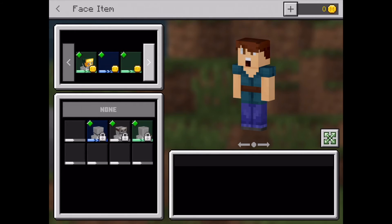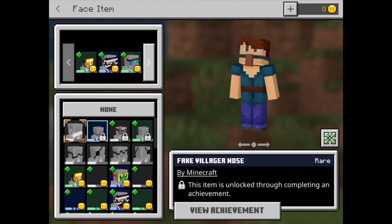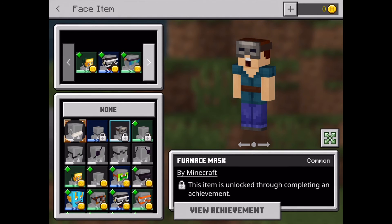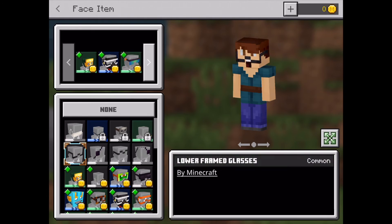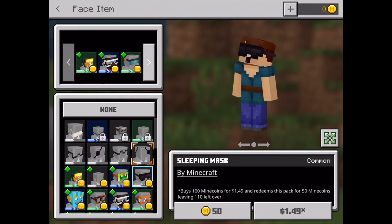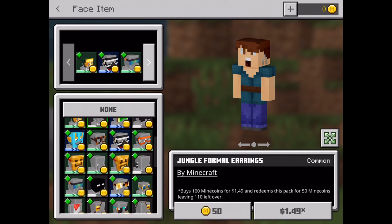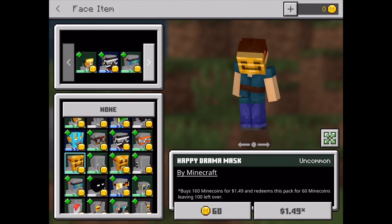You can put stuff on your face like this mask, this villager nose, this furnace mask, and this wheat toothpick. You can also put some stuff on that you don't have to unlock with achievements, and you can get stuff with mine coins ranging from full face masks to earrings.